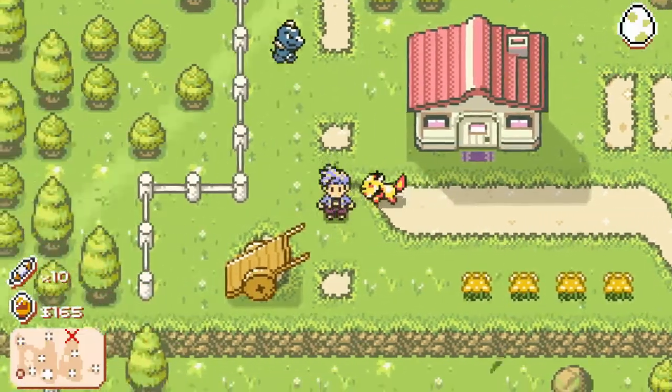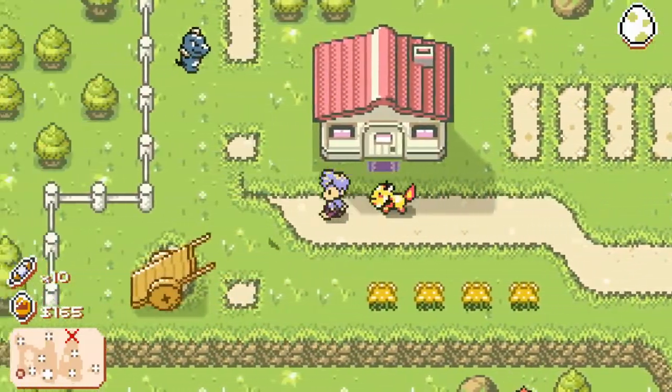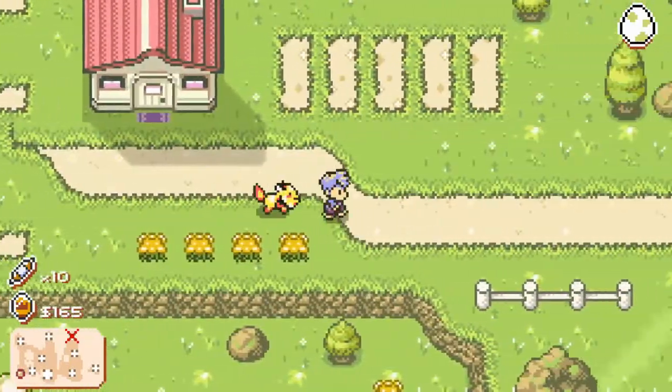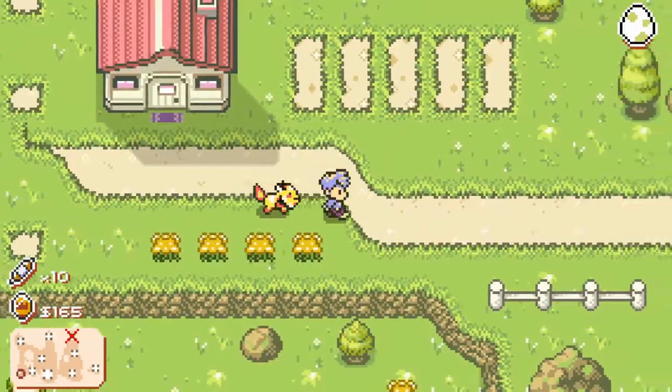Basically, like in other games, just walk around and do stuff until an egg is about to hatch. You will hear a noise that sounds like an egg hatching, which will come in due time. So we'll wait until we hear that.